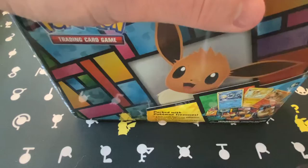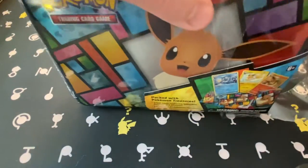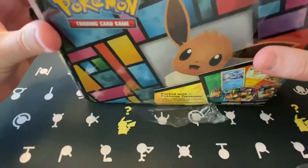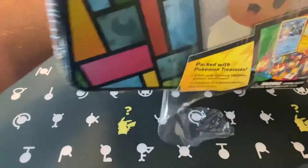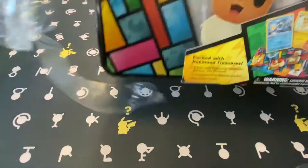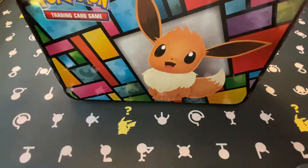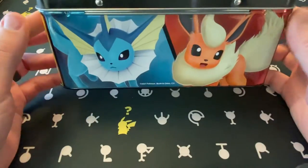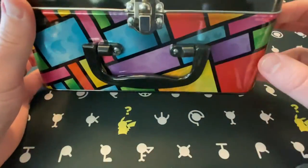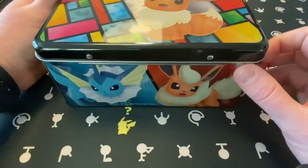I don't remember when this was originally made either — I believe it's a little bit older, like it's not a brand new one. Just coming back into the community, just relearning things, very excited to be here. We have Vaporeon, Flareon, Eevee on that side — nothing but the energy colors on the other side — and Jolteon gets that whole side to themselves.